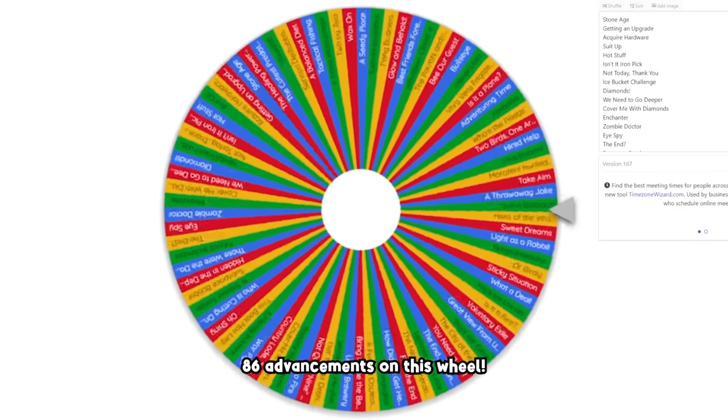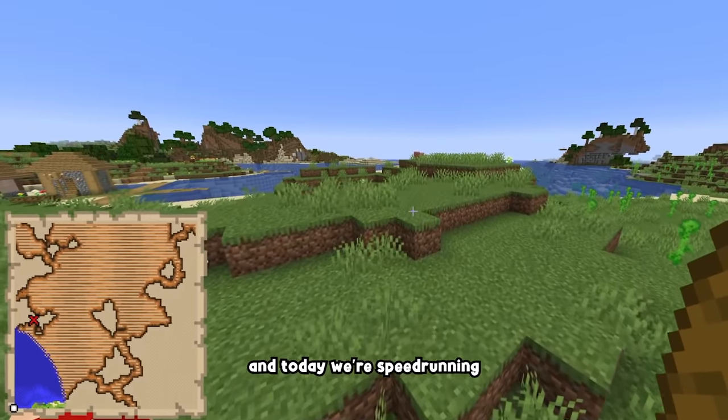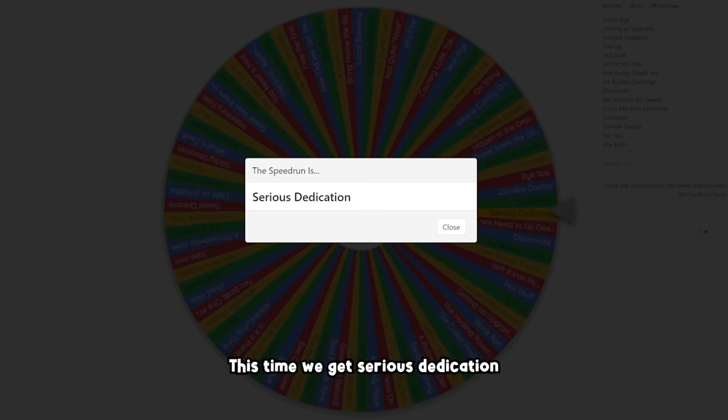I have all of Minecraft Java Edition's 86 advancements on this wheel, and today we're speedrunning a random advancement. This time we get Serious Dedication.